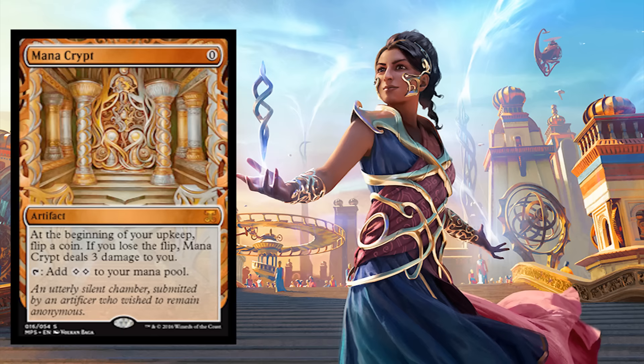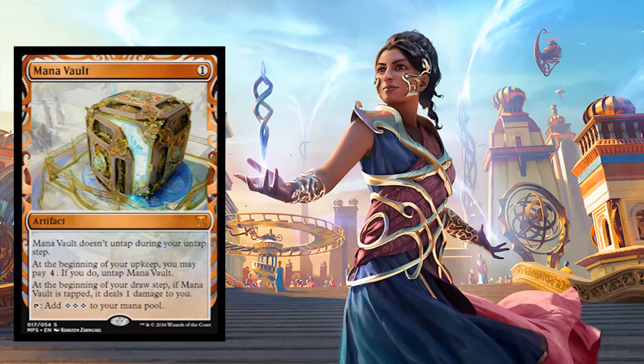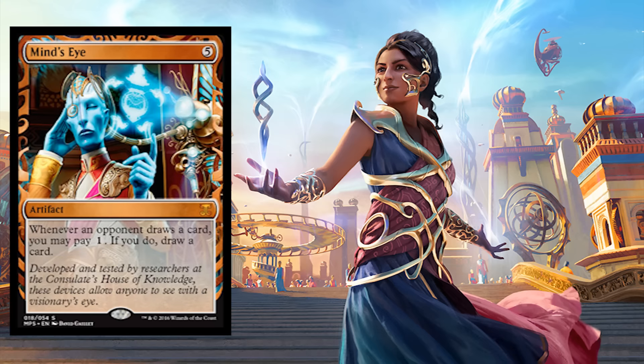Mana Crypt not enough? How about Mana Vault? One mana. It doesn't untap during your untap step, but at the beginning of your upkeep you may pay four — if you do, untap it. At the beginning of your draw step, if Mana Vault is tapped it deals one damage to you. Tap: get three colorless mana. These cards, Mana Vault — they're all just so good.